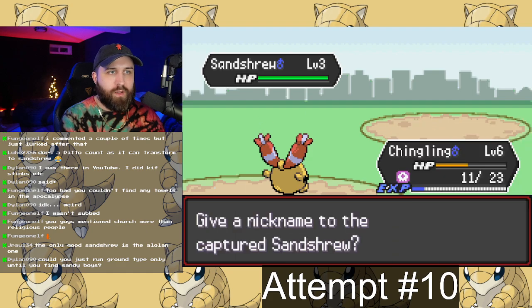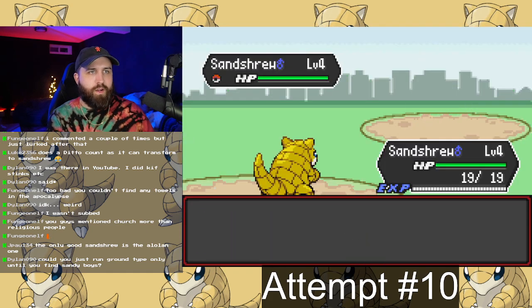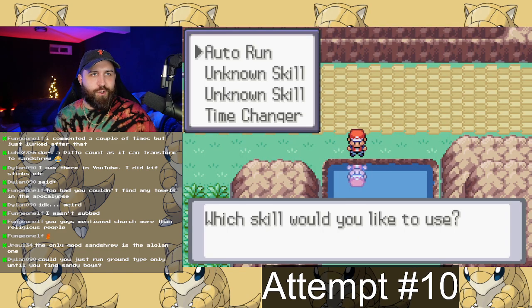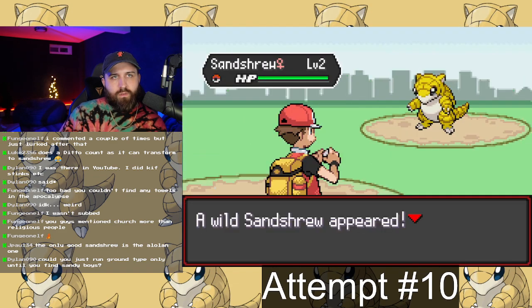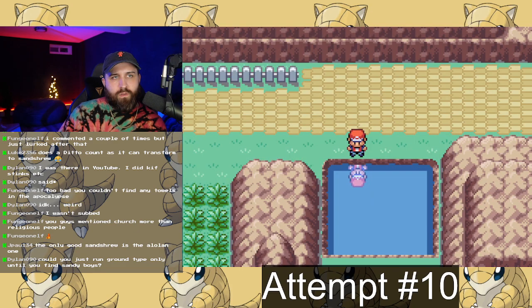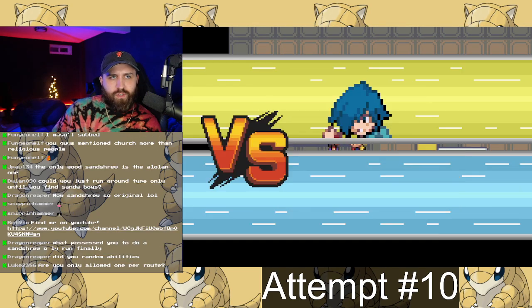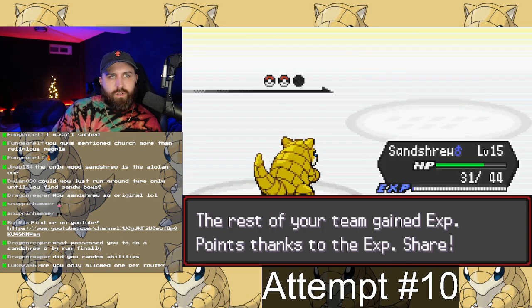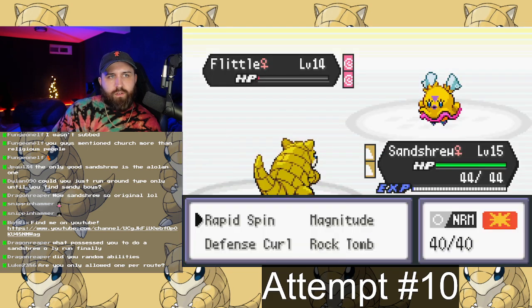The goal was to use regular Sandshrew — the Kantonian Sandshrew, which is pure Ground type — and also find the Alolan Sandshrew for the Ice-Steel version. The challenge is I have no Fighting resist, a four-times Fighting weakness, a four-times Fire weakness, and a couple other weaknesses, making my team very one-dimensional. It's physically bulky and offensive, but very slow and not great on the special side.